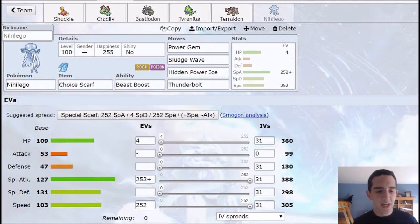Just look at those beautiful stats on Nihilego right there. You get the Choice Scarf on this and investment in speed — you're rocking 305 speed before Choice Scarf, going over 450 speed. And your special attack is 388, almost 400, plus Beast Boost. Once you get one kill, this thing just starts racking up kills. The great coverage of Power Gem, Sludge Wave, Hidden Power Ice, and Thunderbolt means that as long as you take out the one thing that usually counters a type, you can start plowing through teams. This thing is definitely the MVP of this team.